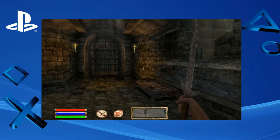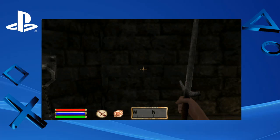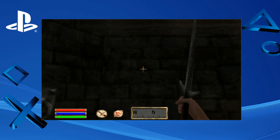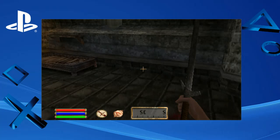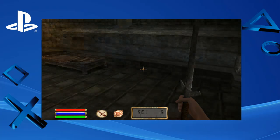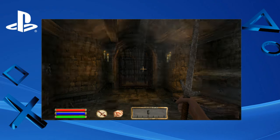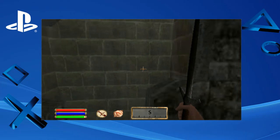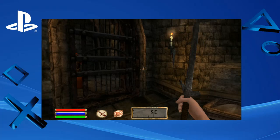The controls are a tad clunky. You move back and forward, left and right, and to move up and down you hold the right trigger and move up and down. So you have to hold the right trigger to look up and down. I'm not a fan of that. That said, how would you do it on the PSP anyway? The d-pad and the thumbstick are around the same, so I don't know. Can't jump.